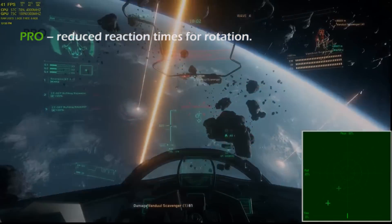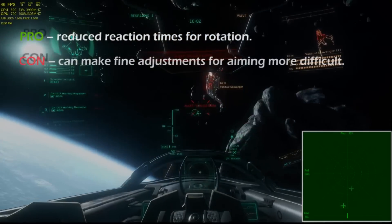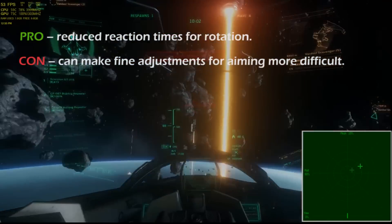Using either saturation or a linear curve to amplify the stick axes will mean that fine movements around the center will be more twitchy, making things like aiming more difficult. So how can we make fine adjustments easier?